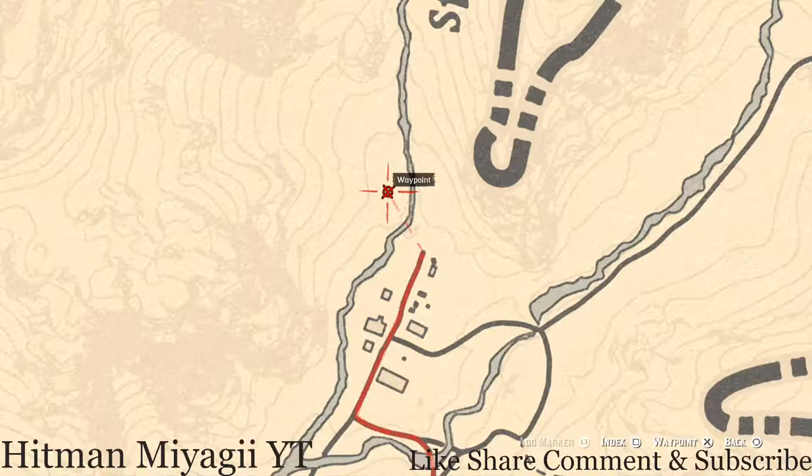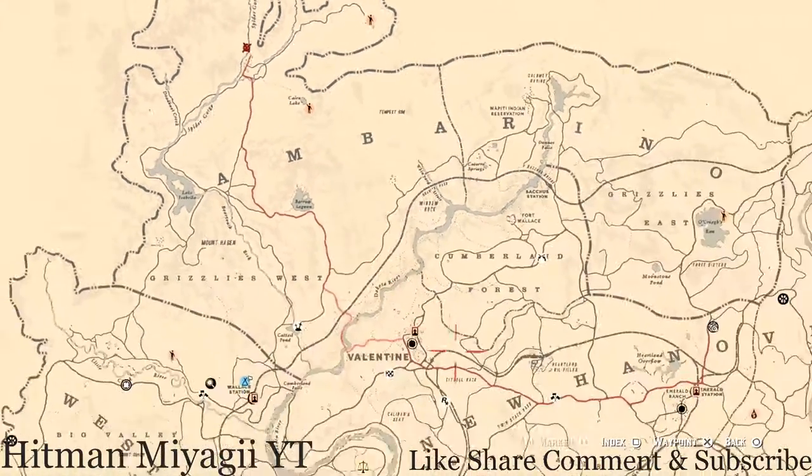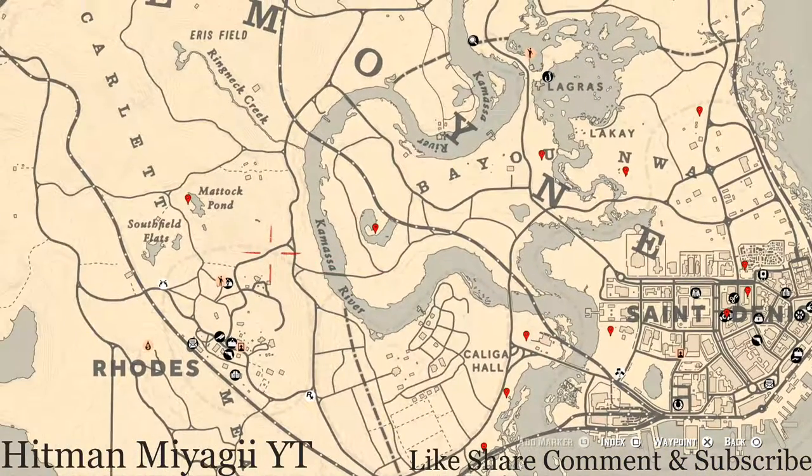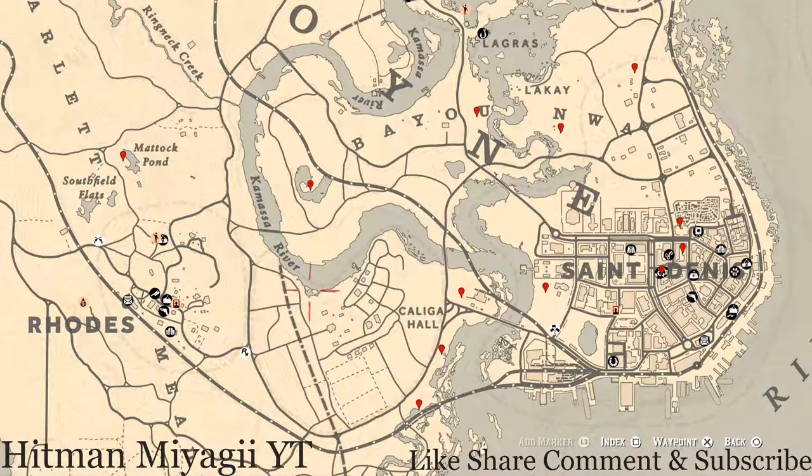Let's go down to the Lemoyne area of the map where we normally do business. I have a bunch of stuff marked for you guys — hopefully you can mark that on your map and follow along. The cycles for today, Monday September 27th, are: family heirloom cycle two, all jewelry cycle six, coin cycle six, arrowhead cycle one, wildflower cycle three, antique alcohol bottle cycle one, all tarot card cycle two, bird egg cycle two, and fossil cycle one. Remember to check the description box below — everything will be written out for you guys down there.